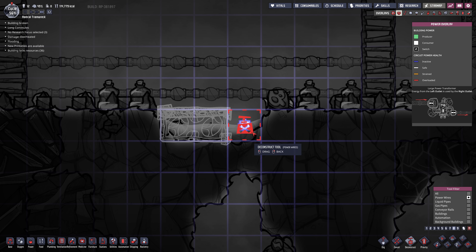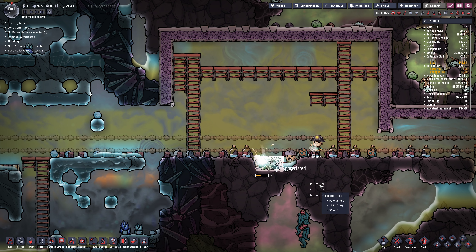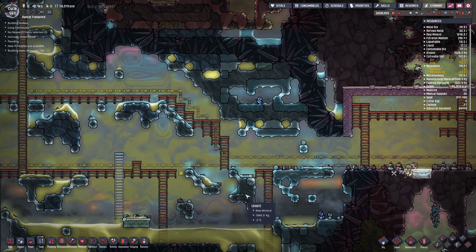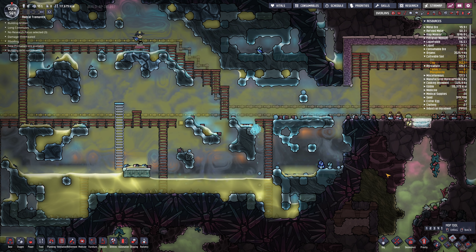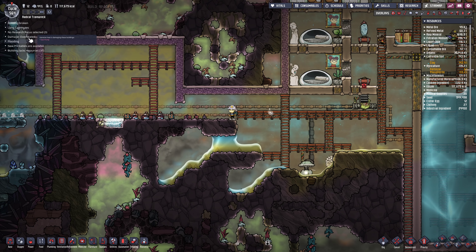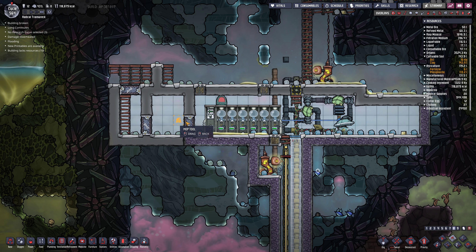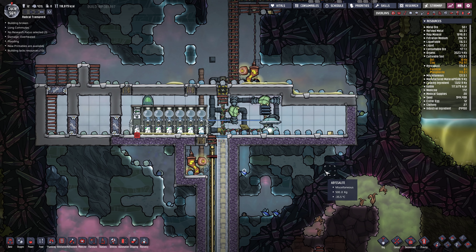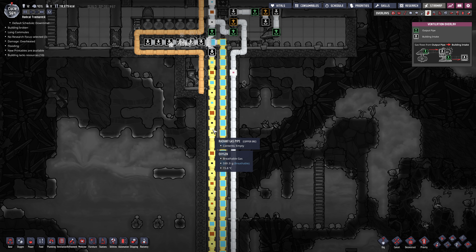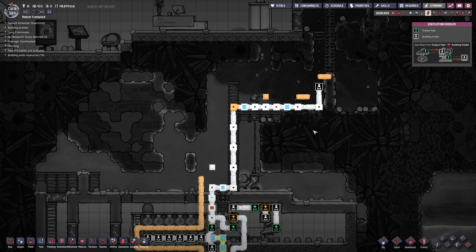Heavy watt wire - get rid of that. Flooding - okay, we can fix that. Got a lot of ice in here. And we're sending all sorts of stuff - oxygen, carbon dioxide, natural gas - all out into space.